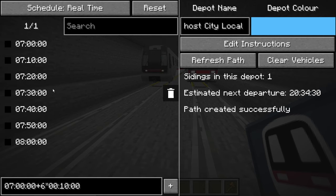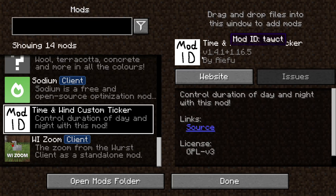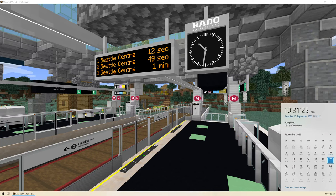To help with realistic scheduling, we can install a mod called Time and Wind that changes the speed of the Minecraft Daylight Cycle. I have put the link to this mod in the description below. In the dashboard options page, we can enable the automatically sync time using the Time and Wind mod option, which keeps our world time synced with real time. If we look at the clock, we can see that the time matches our local time.